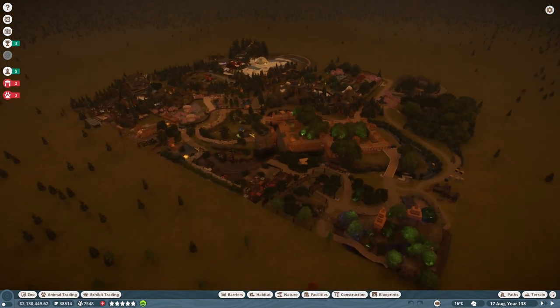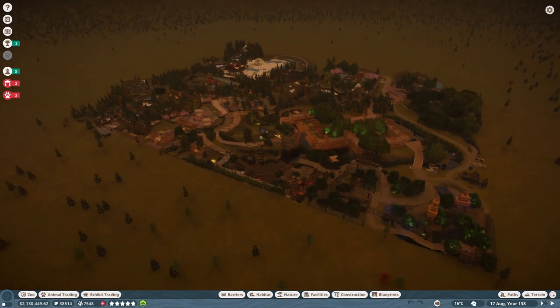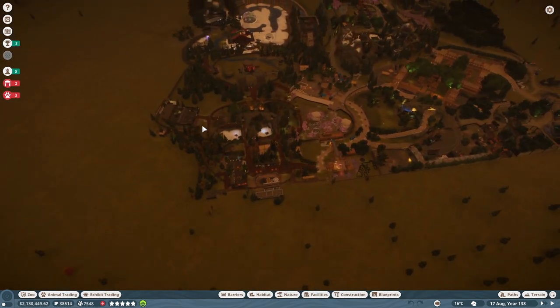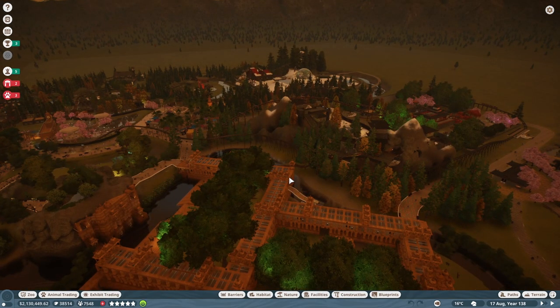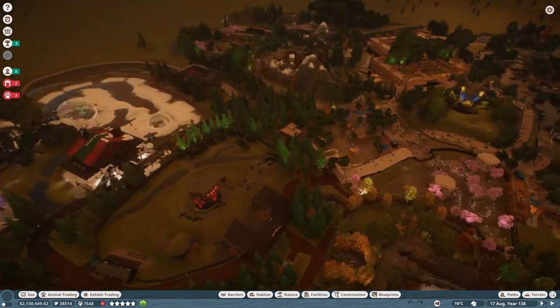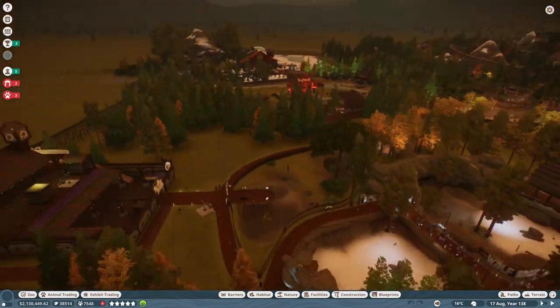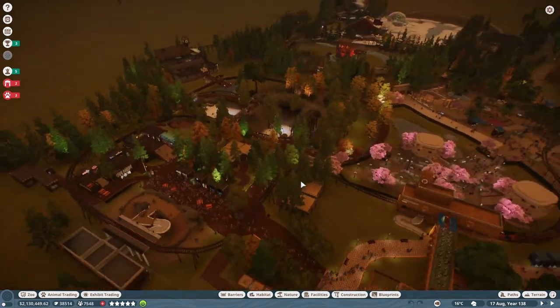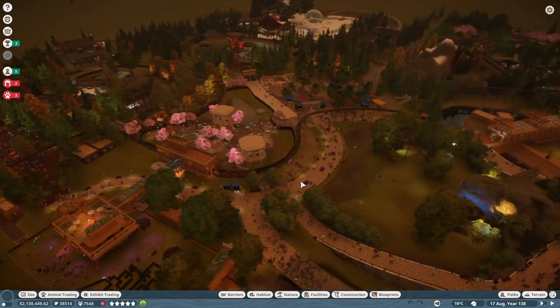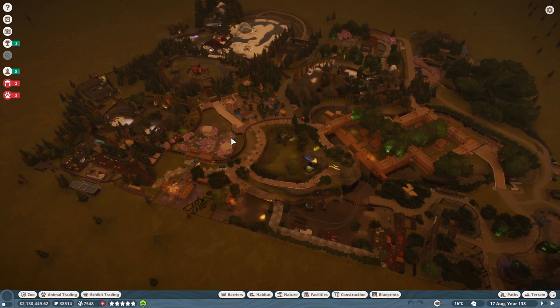However, let's all remember just how much lag we get when we hit play, and that's only going to get worse as we add more animals, more paths, more this, that, and the other thing. And there's only so much I can do to improve that frame rate. I've got a very powerful processor and graphics card - it's not a graphics thing, I think it's a processing thing. I think it's just the game isn't really optimized for this scale of operation.